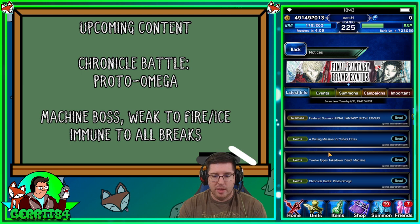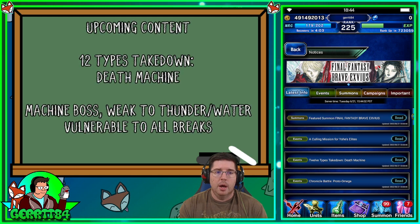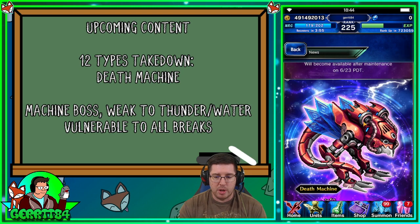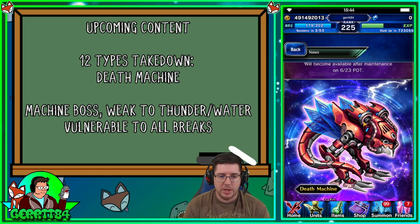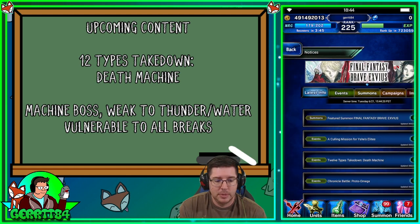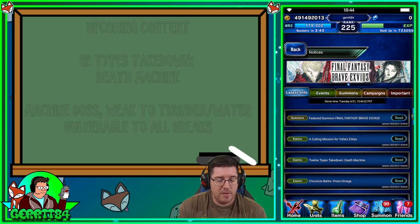So we've got a machine boss, a bug boss, and human bosses. There's also the 12-Types Takedown against the Death Machine — apparently it's pretty hard. It's a machine boss weak to thunder and water, and you can use all the breaks you want on it.